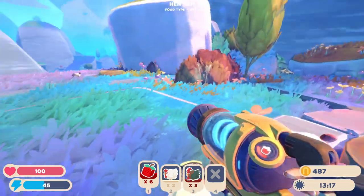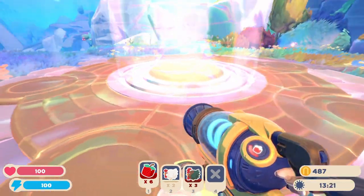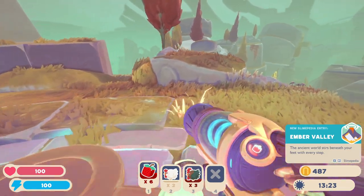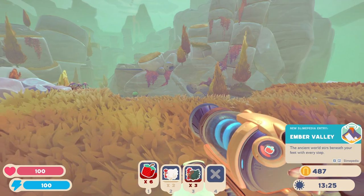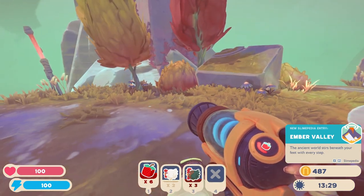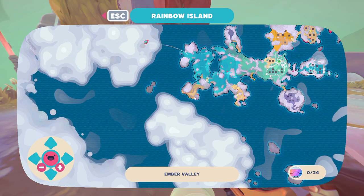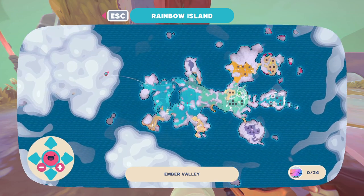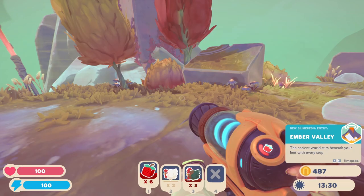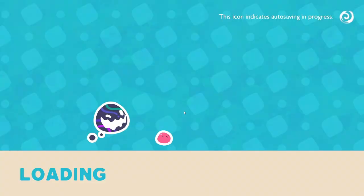Whoa, is this like a teleporter? I'm nervous but I want to try it. 'Amber Valley - this ancient world stirs beneath your feet with every step.' Whoa! So where am I now? Oh cool - I wonder if there's also another one over here because I think I did see another big slime somewhere. Well, I don't really want to explore over there quite yet, so we're gonna come back.